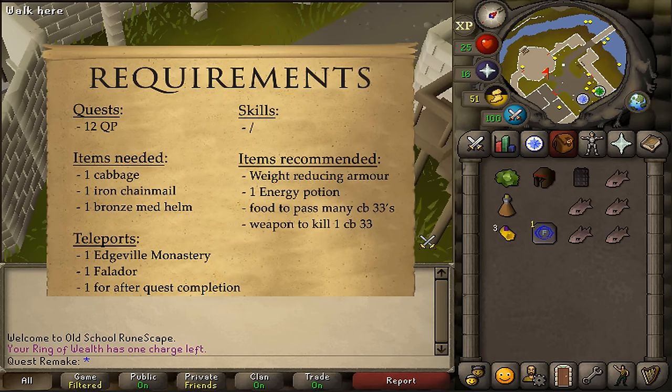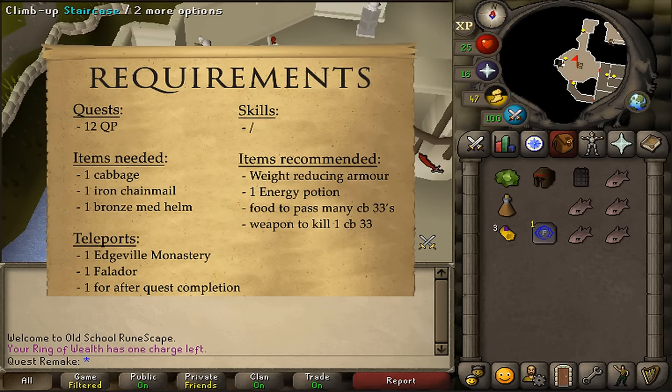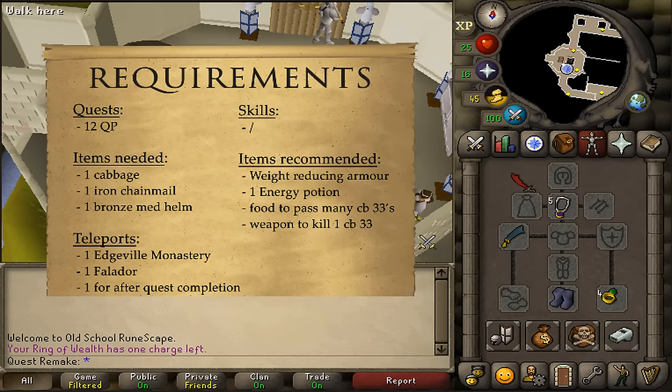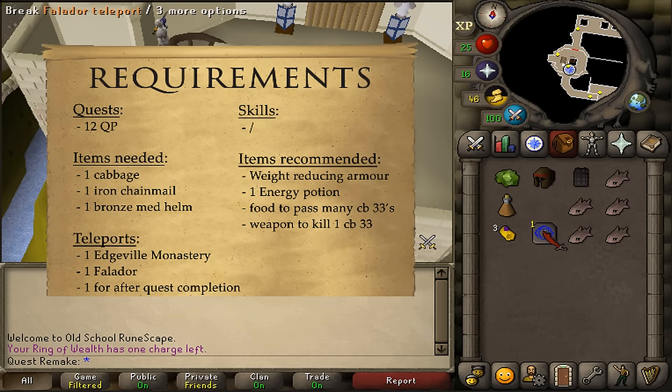For the recommended items, some weight-reducing armor and one stamina potion will be enough, as well as some food to pass aggressive level 33s, and maybe also a weapon to kill one. For the teleports, one teleportation method to the Edgeville Monastery, and then one teleportation method back to Falador to complete our quest.